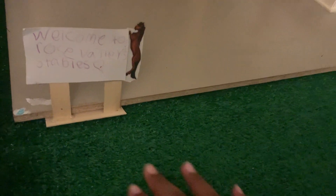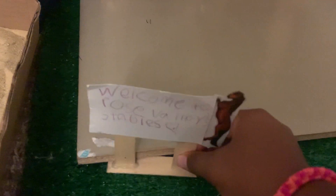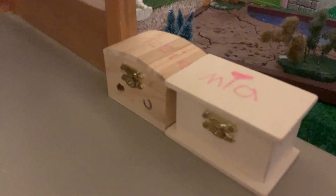Over here we have the sign. I need to make a new one because it's a bit broken — you need to be gentle with it. But it says 'Welcome to Rose Valley Stables.' I love my sign, I really need to make a new one. Moving on into the barn — let's start with the sides.